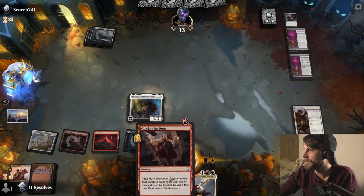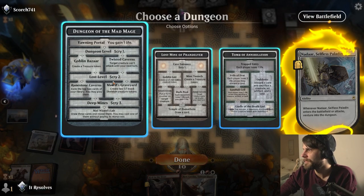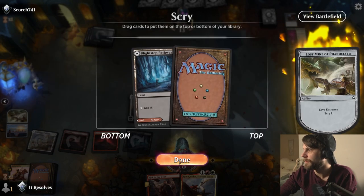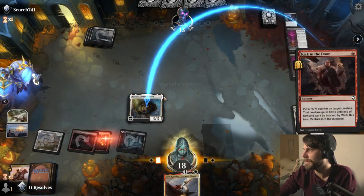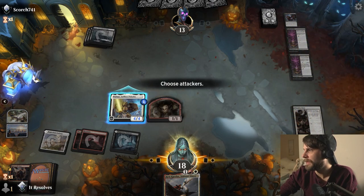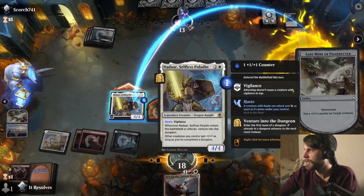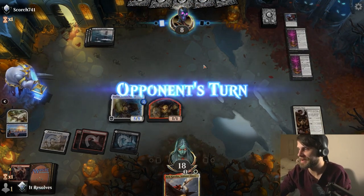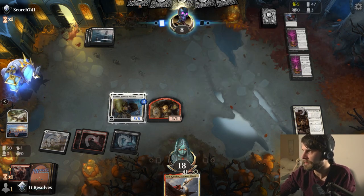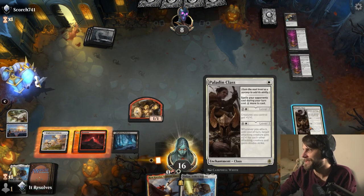This is actually quite nice. Let's scry one here - cool, we don't need a land now. Let's attack and venture into the dungeon again. I'm going to put it here - we're going to deal as much damage as we can, as quickly as we can. This deck is clearly setting up for something and I just don't want to be worried about that. They're going to have ways to kill this, sure, but they're going to have to spend their entire turn to do it. We lose a couple life, but that's not the end of the world.